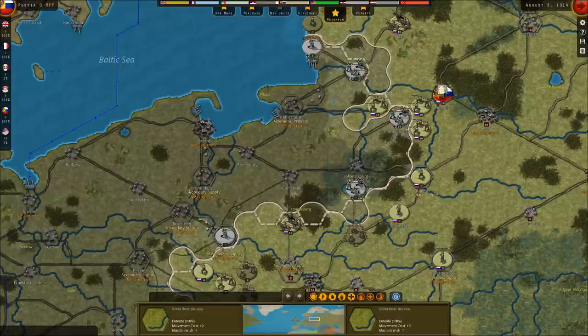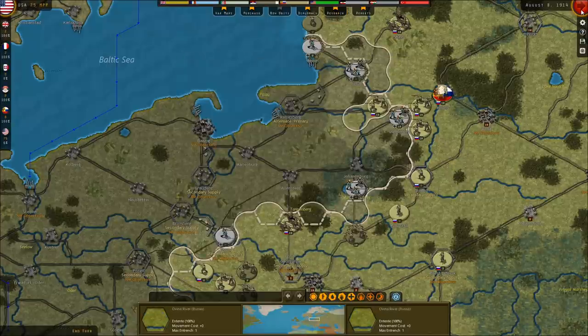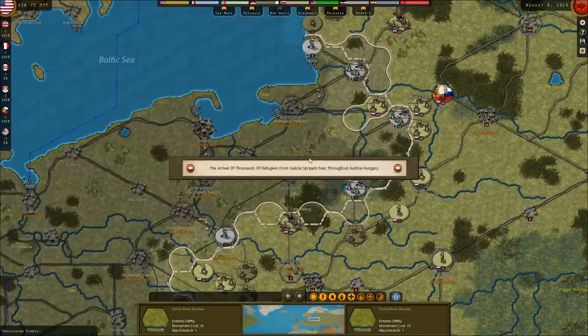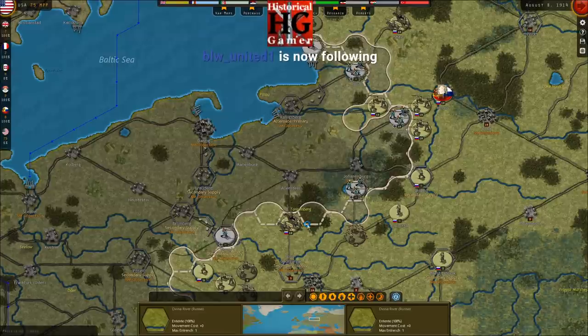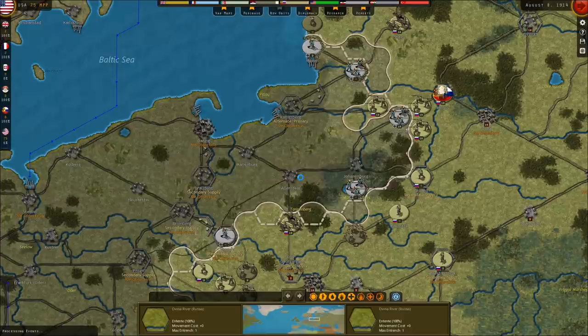Is there anything I can do with the US — research at 75 MPPs? Production technology decreases unit cost by 5% per level, but industrial technology is what increases MPPs. Let's hold off and dump money into industrial technology next turn — I really want to get our economy humming. The more money the US makes, the more money the British make, given how the game models trade. Loss of grain from Galicia leads to hunger in Austria-Hungary. We also hurt their national morale by taking those oil fields. Russian morale is boosted by the capture of the Galician oil fields.